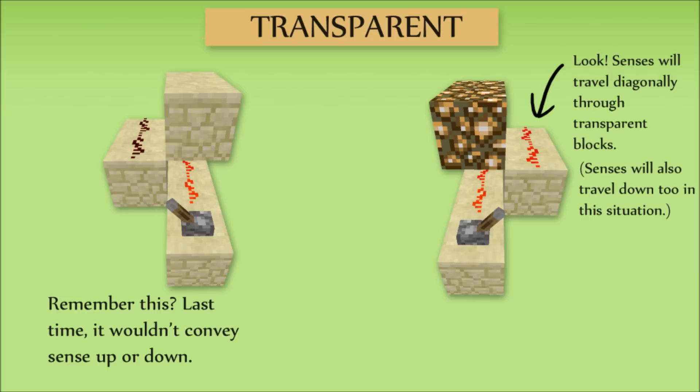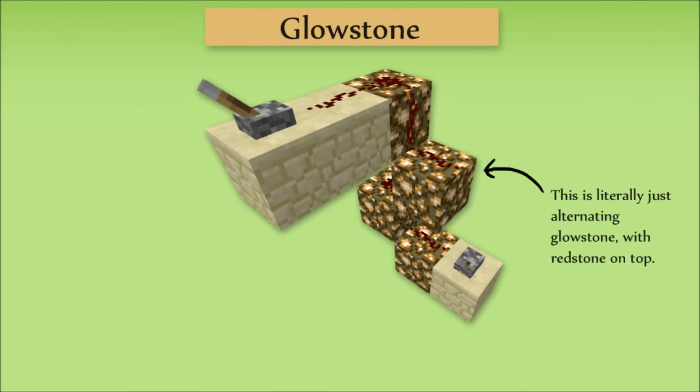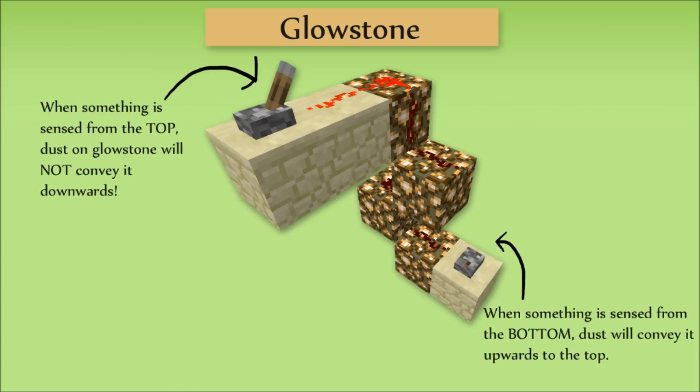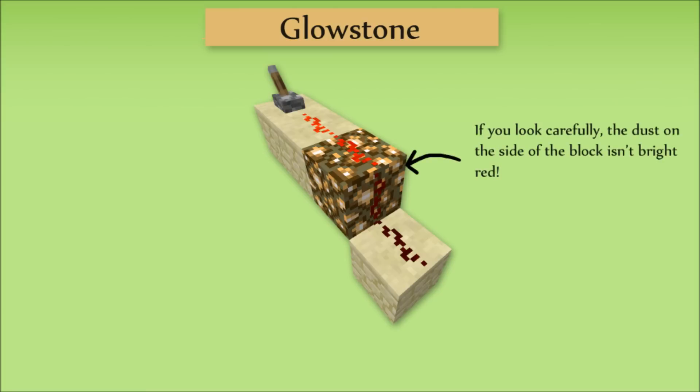This can be extended however. If redstone can be placed on glowstone, and dust will convey sensors diagonally through glowstone, what if I stack them like this? Interestingly enough, this device will allow the current to pass upwards without lag, but not downwards. It's possible to make vertical and instant redstone with this, which is incredibly useful in maps where both space and speed is required. It doesn't work going down — whenever redstone dust is placed on glowstone, any sensors from the dust cannot travel downwards diagonally to other blocks. This allows for one-way instant redstone.